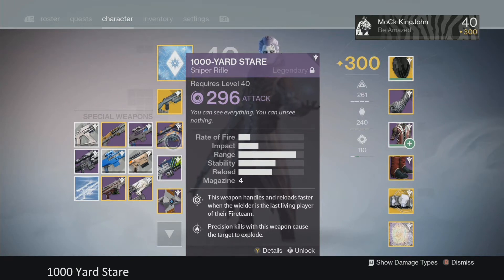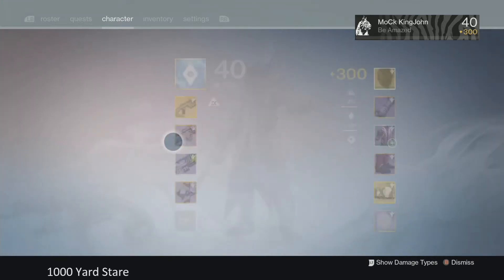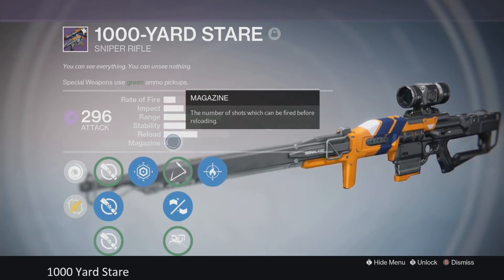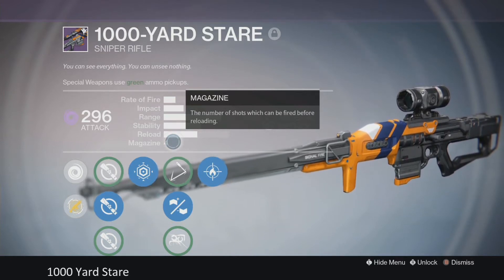Hey, what's going on everybody, it's MKJ here. Today's video is going to be about the 1000 Yard Stare. This sniper is already popular in regular Crucible and PvP. Trials of Osiris is coming back on October 16th, which is a competitive playlist where you have level advantages, so you can't go in there with a 280 expecting to melt somebody that's a 304 or 307.